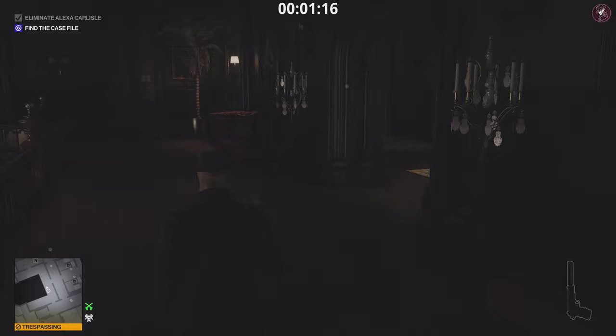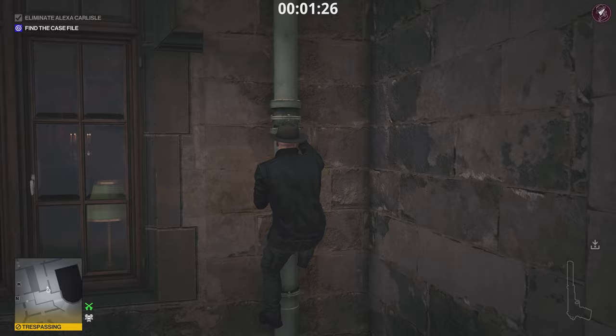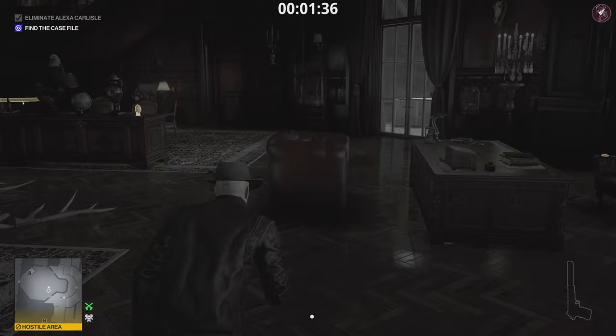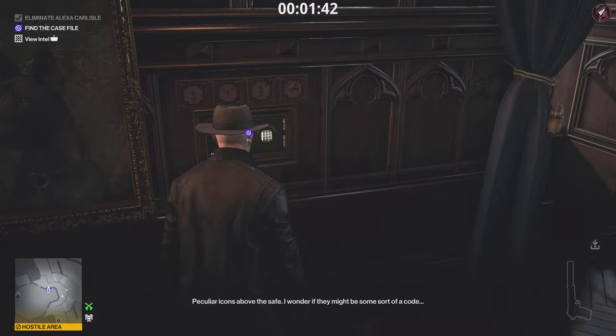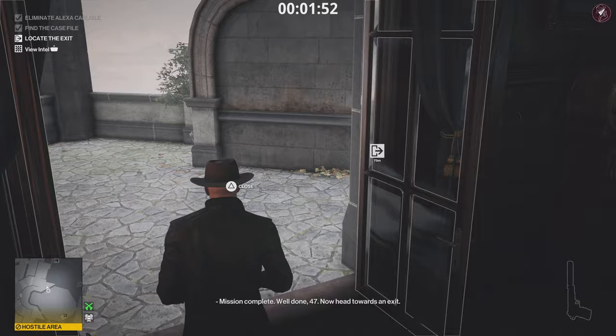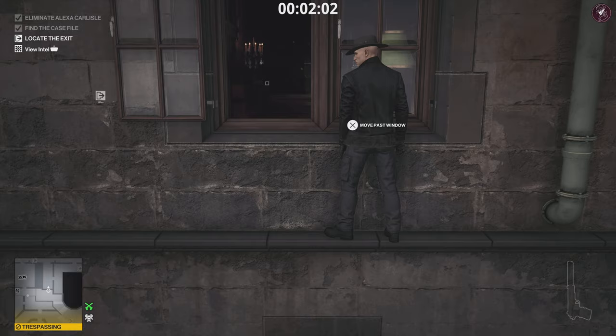We're going to come through this bathroom and run across the landing - just be careful of that guard in the hallway that patrols up and down. You can dive out of this window right here and climb up the pipe. At the top of the pipe we're at Alexa's room - just be wary of the guards hovering around this area. We're going to activate the safe and use the code 1975, grab the case file, and we're done. Now retrace our steps, go back out again, and climb back down the pipe.